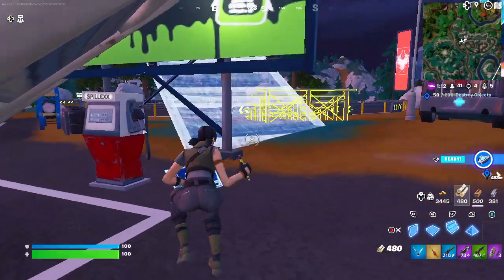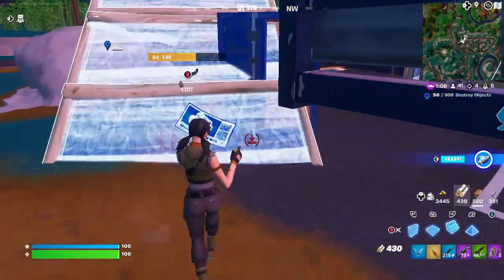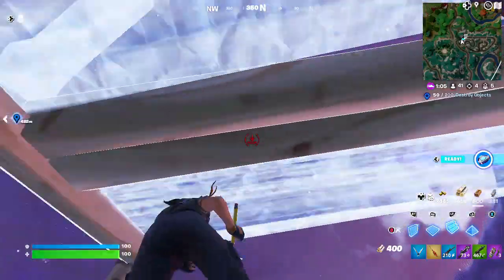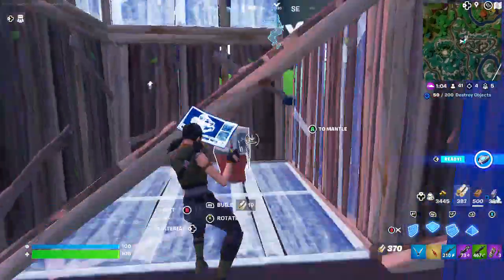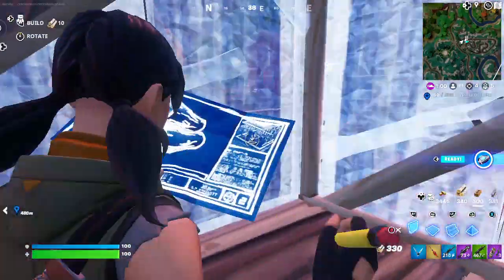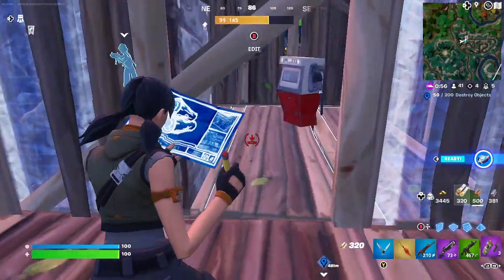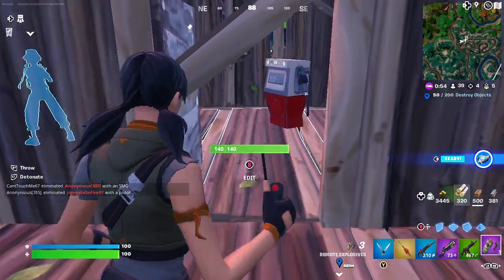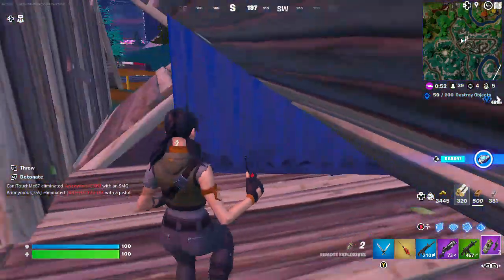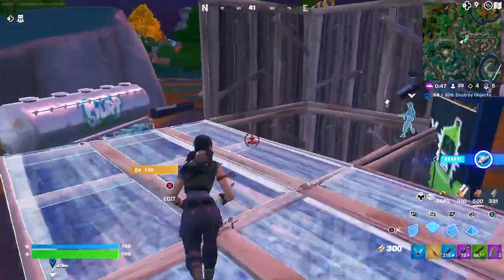Welcome back to Fortnite 2. I'll be showing you how to destroy structures with remote explosives. The best way to do this is to build up a bunch of structures, and then detonate — preferably next to a gas pump of sorts. So we're going to place one right there and then detonate it once we build a few more structures.